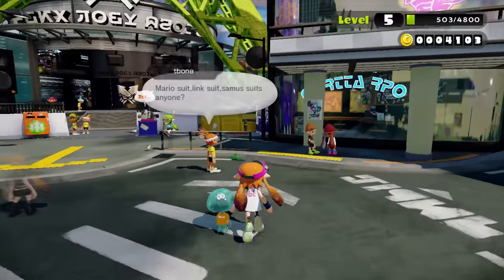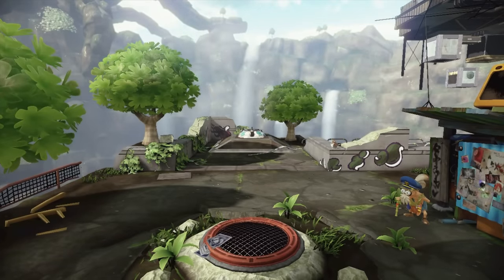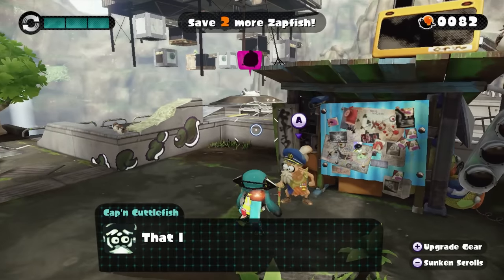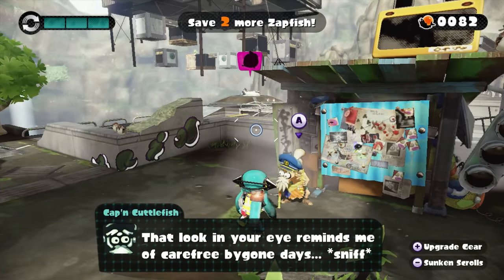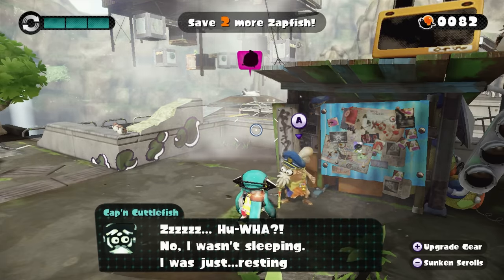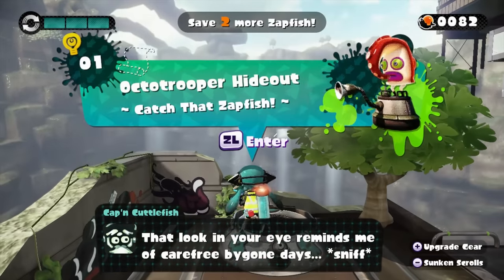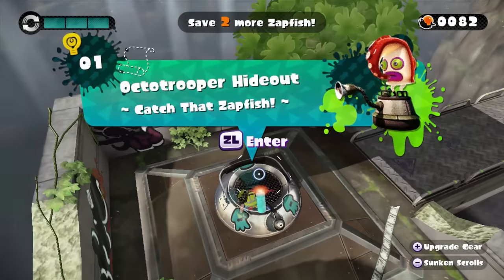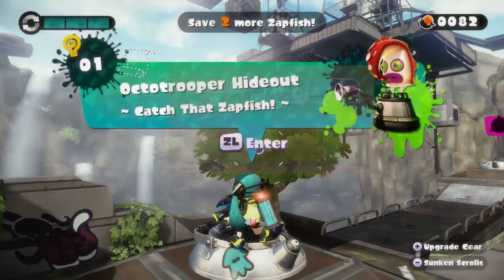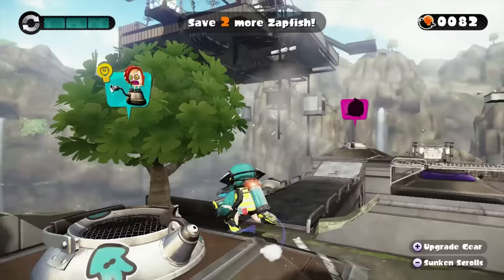I have three wins in a row. Let's head down underground. Let's enter — let's see what this is all about. We're going to be doing level two. The NPC says: 'Save two more Zapfish — that look in your eye reminds me of carefree bygone days. I guarantee you the Octarians are behind that UFO crash.' The upgrade gear and sunken scrolls — I don't know what sunken scrolls is all about, but maybe that'll be something I try to do later.